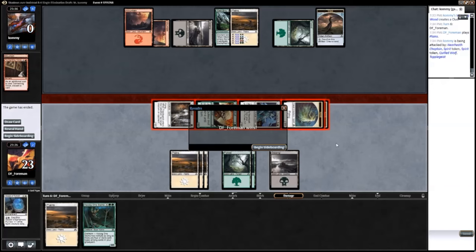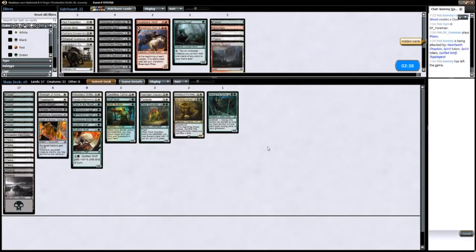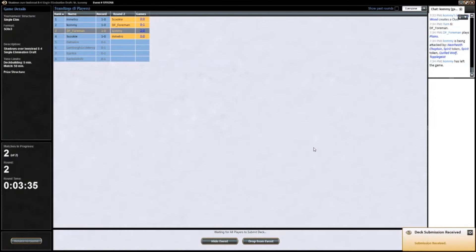I don't know what he was doing. I didn't see a thing from his deck — I saw Weirding Wood and Tormenting Voice. He might be primary red. Maybe green-red, maybe five-color good stuff — I have no idea. I'm just gonna ship it back as is. I didn't see enough from his deck to know what I'd need to bring in.